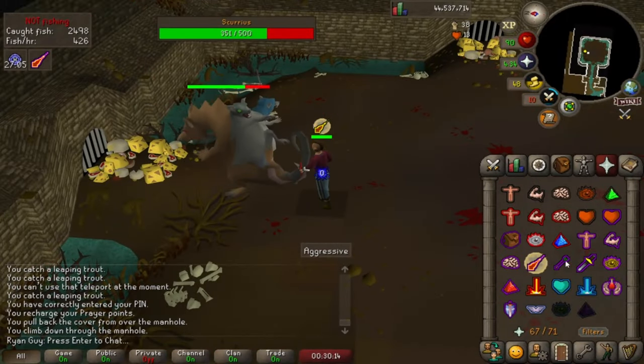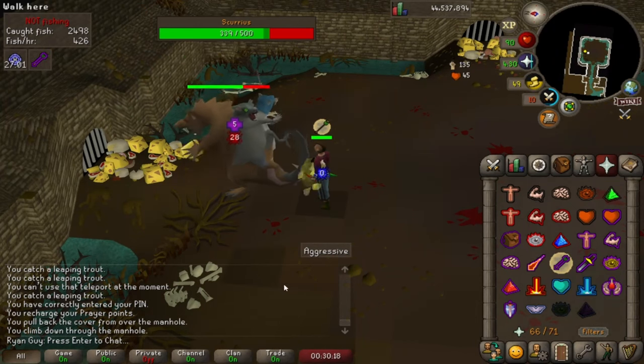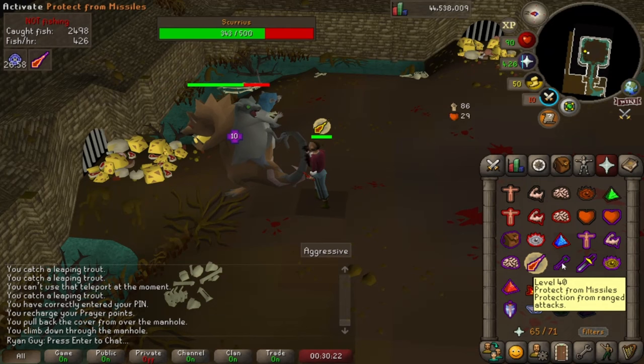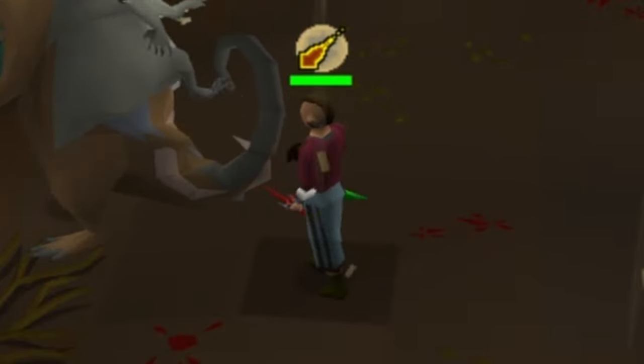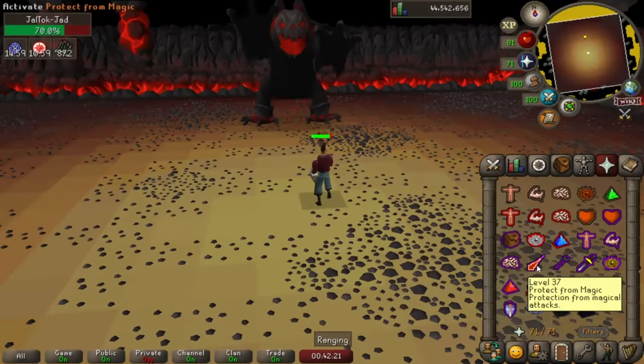If you're new to Prayer Switching, Scurrius is the perfect encounter to cut your teeth on. During one of his phases, you'll need to swiftly switch between Mage and Range Prayers depending on the projectile he uses. You have until the projectile hits you to make the switch, which gives you a bit more breathing room compared to some older content where you often need to have the correct prayer up before the projectile is even in the air.